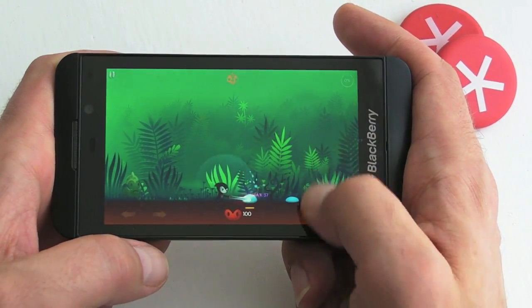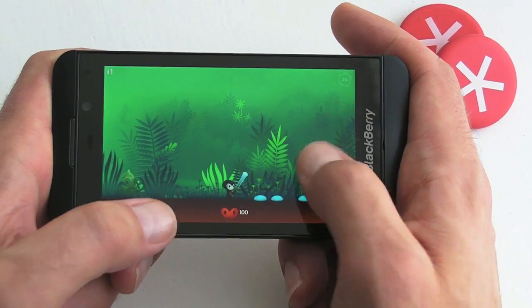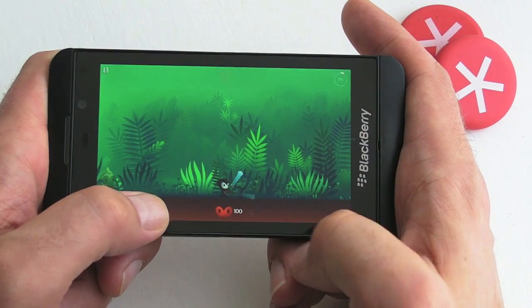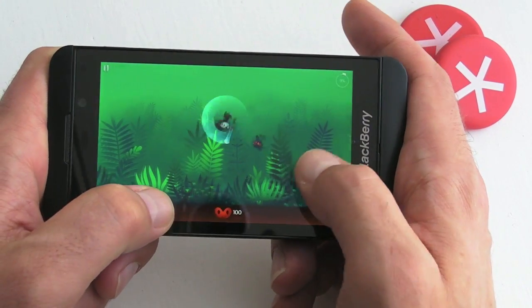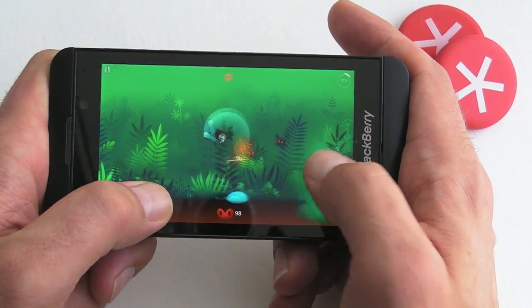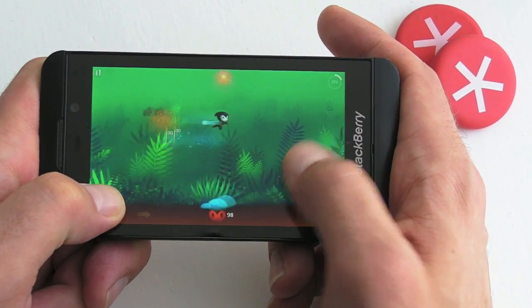We've got these blue blob things that we have to destroy, but as you'll see in a minute things get a little bit more manic. This icon at the bottom that currently says 100% is my life, and as you can see we've now got bats coming after us which we need to destroy.